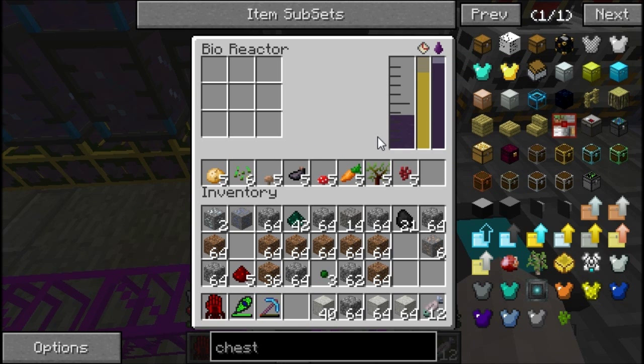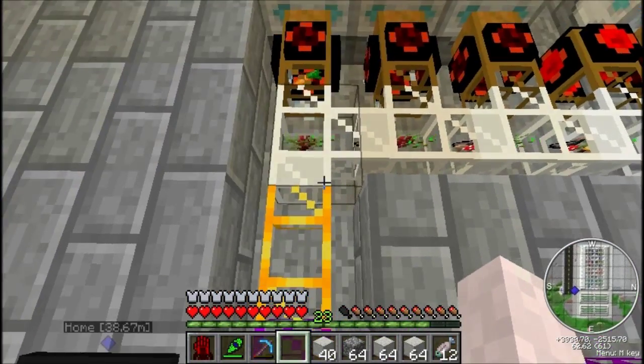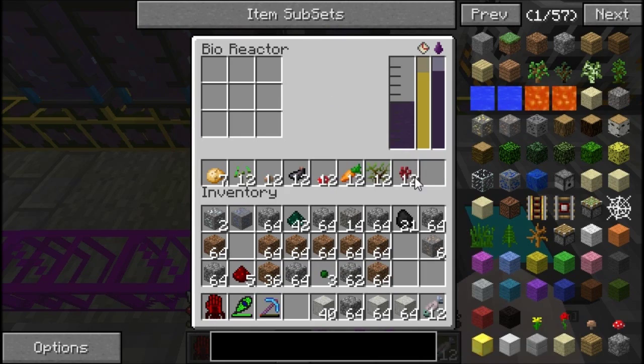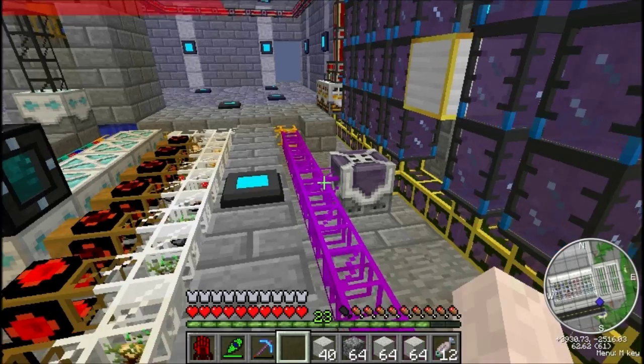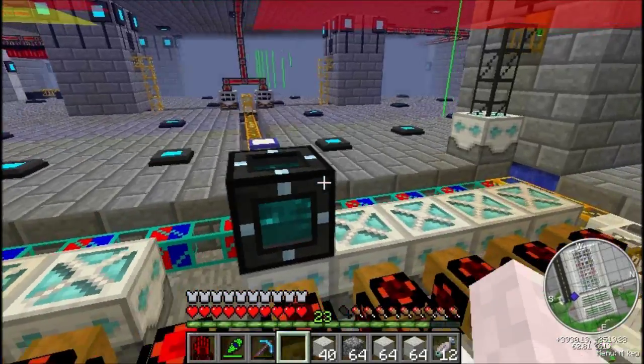I could add some oak saplings and that would fill the last spot. There are so many things that are bio matter — it's just crazy. My little march of items will all fill up and then they'll start gathering in the buffer.